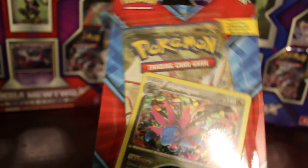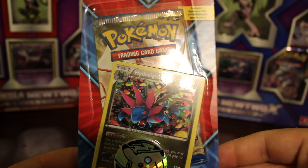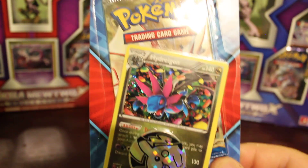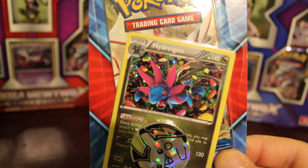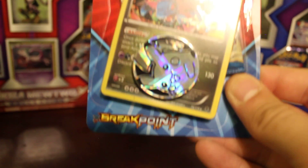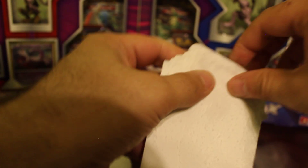Hello everybody, doing a one-pack blister today. This one has one pack of Breakpoint, a Hydra-gun — honestly, I'm not sure how to pronounce it — and a Pikachu going inside. This was five dollars at Target.